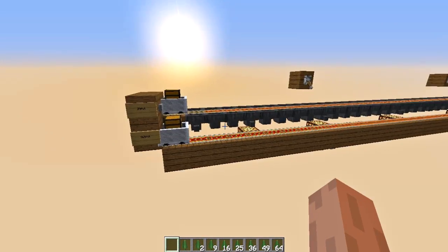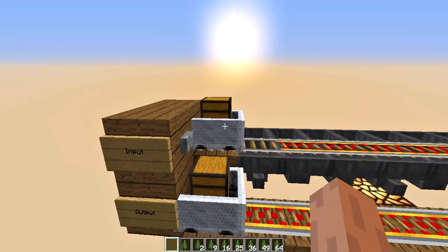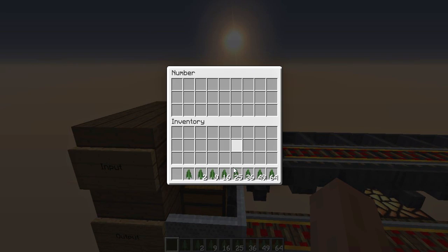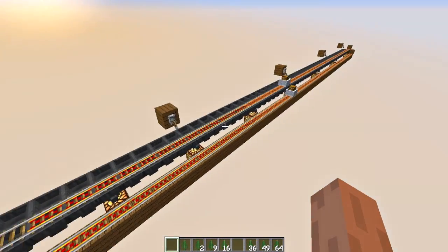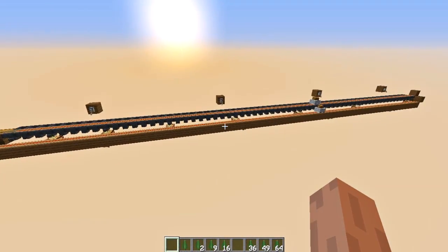This is the solution for you. Let's try this machine out. Let's try to calculate the square root of 25. All we need to do is press this button to activate the machine. And you can see the minecarts going.